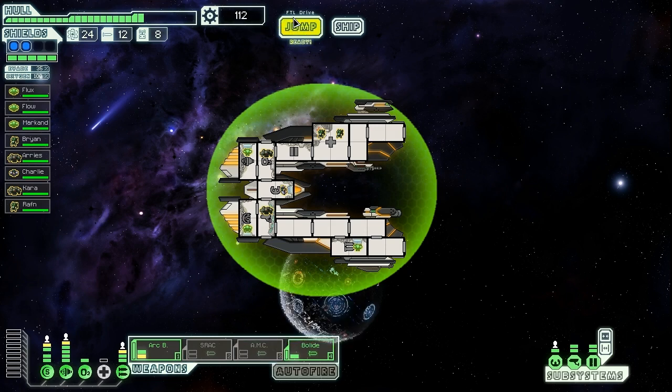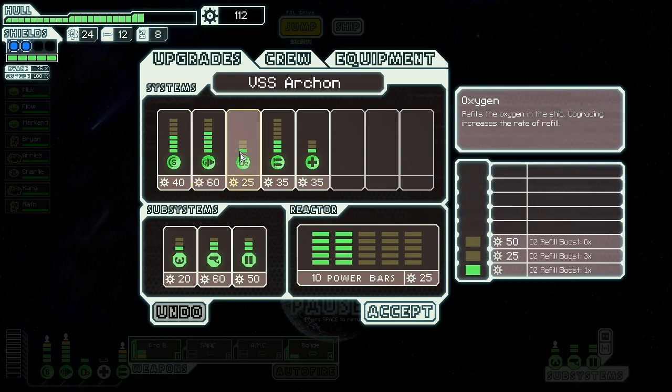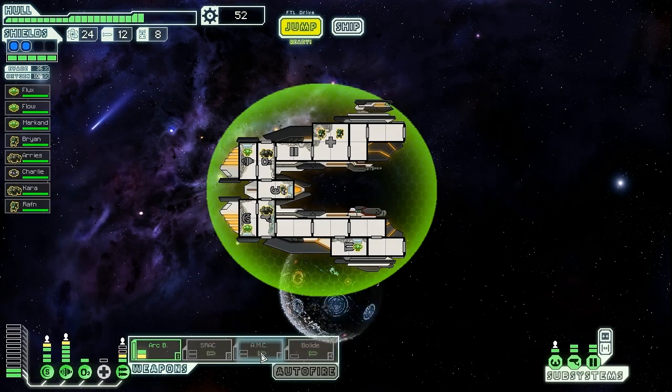We have 112 scrap in our inventory. We have pretty decent engines and shields, and a whole pile of Zoltan giving us free energy, which makes things much easier. We're going to buy ourselves a level of weapons control so we don't have to necessarily use the Bolide Rockets in combination with our arc beam, because when we start meeting higher-shielded enemies we'll want the potential to hit through them. The Bolide Rocket only does one ion damage against a room with more than one layer of shields - not the best. We'll power up our Aurora Mass Cannon and arc beam together this time.